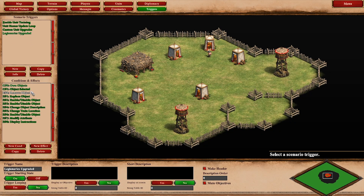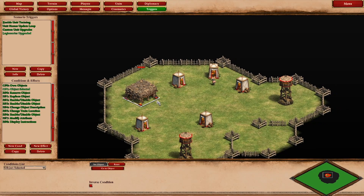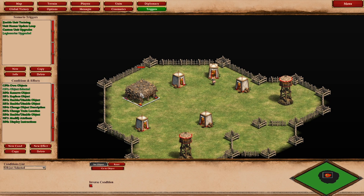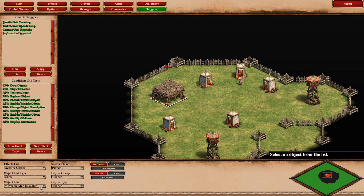The second trigger is called "Legionnaire is upgraded". It checks that you own a moveable map revealer and also that the storage building is selected. This isn't required, but if you want to have multiple buildings with an upgrade in each of those and want to use the moveable map revealer for each one, then the object selected identifies which of those upgrades you are currently researching. Then you remove the moveable map revealer again because it was just a dummy.